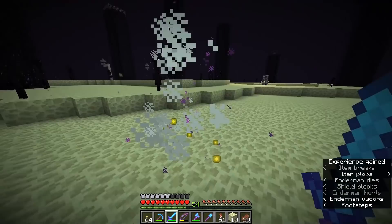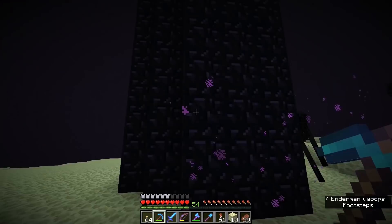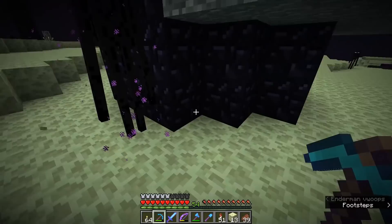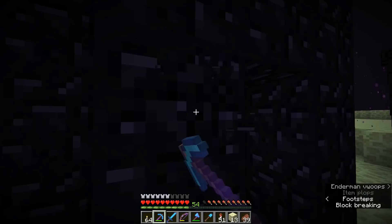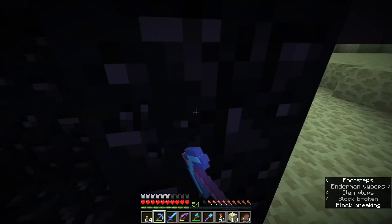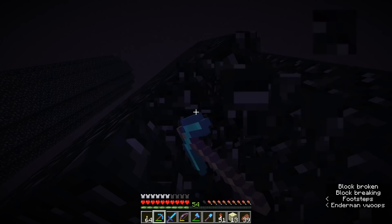One of the fun things about the dragon fight is that when you respawn the dragon, it actually regenerates all of the towers of obsidian. So I can mine as much obsidian as I want out of these towers — I actually mined a bunch out of the bottom of this one where I wanted to make an enderman shelter, and it's completely regenerated the obsidian. If you want to bring a haste beacon here, mine out all of the obsidian as fast as you possibly can, then regenerate the dragon and regenerate the End towers as a result — you'll find yourself with a decent supply of obsidian. This is probably the ideal time to gather some more if you want it for Nether portals or builds in general.